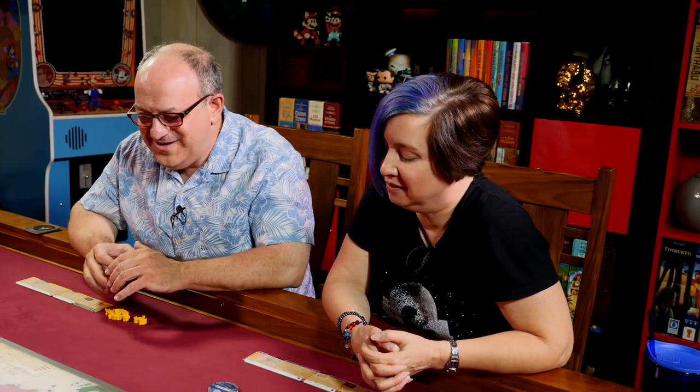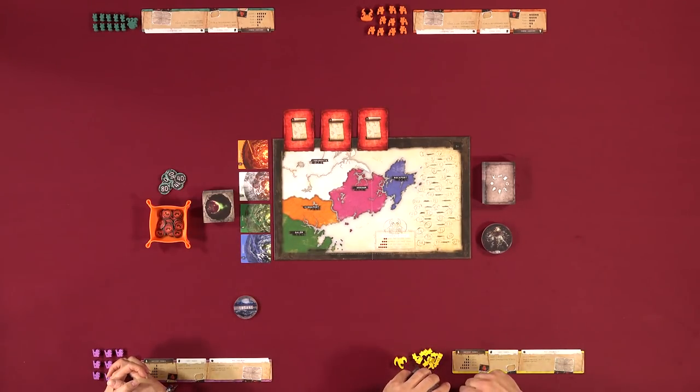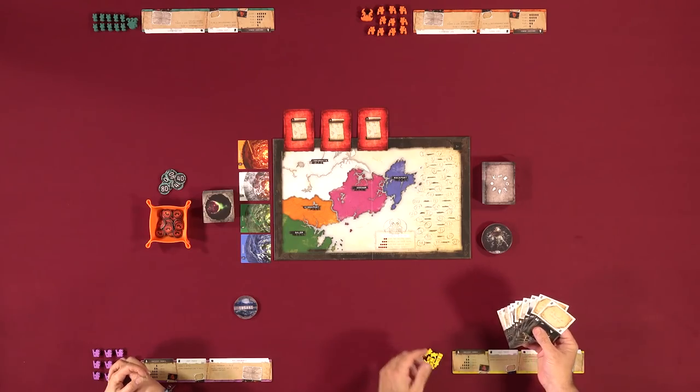Gates of Delirium is, as you might guess from the name, sort of a Lovecraftian-ish game about opening these gates for these monsters — these monstrosities — to come into our world. But really, what it's about is you're going to be playing action cards, collecting stuff, and putting guys on the board. So let's talk about what you're going to do.